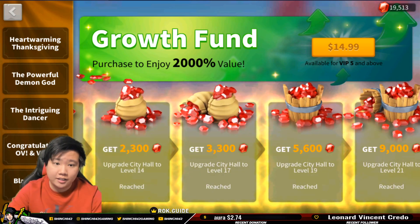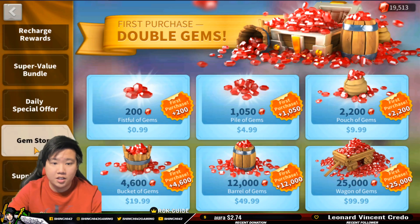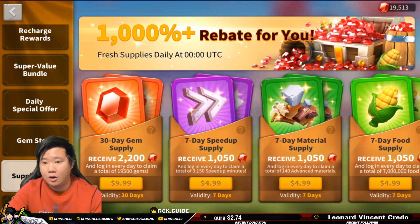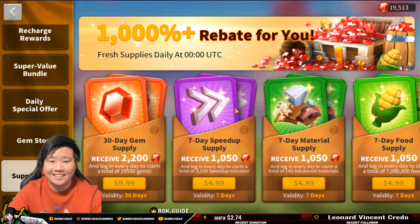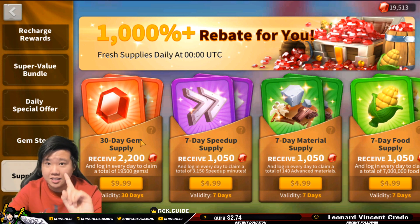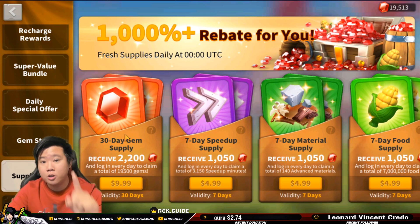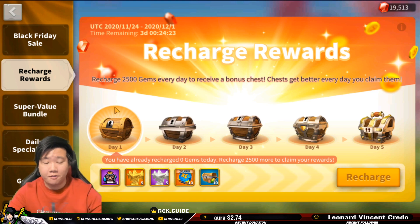Another thing I would recommend is going to the supply depot. In the supply depot there are a lot of options, but the only one I would recommend is the 30 gem supply. But hold your horses — don't buy this yet. Be smart, because we can maximize your purchasing. It's perfect timing that we're making this video, because we now have a recharge reward event.